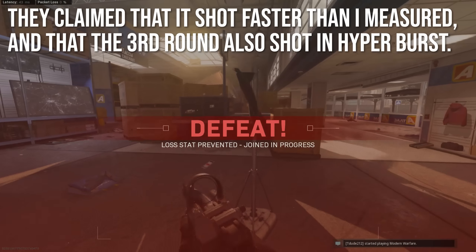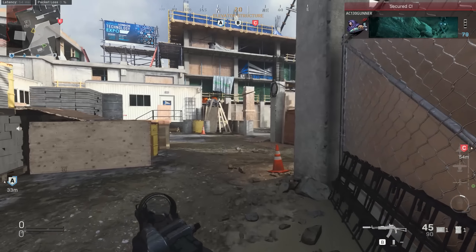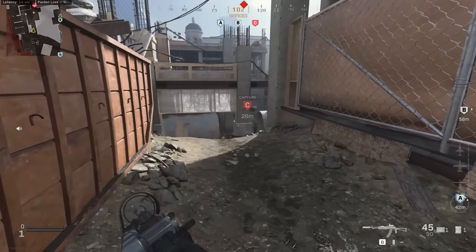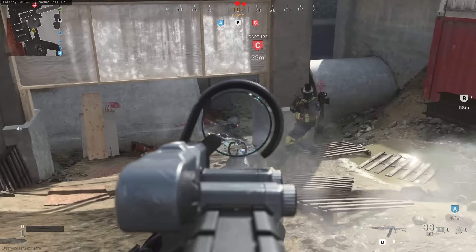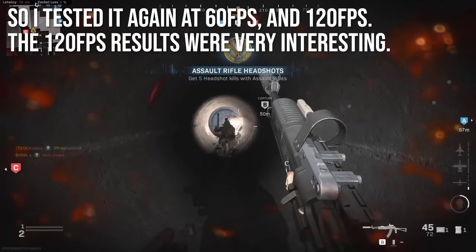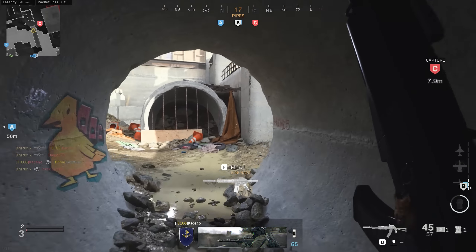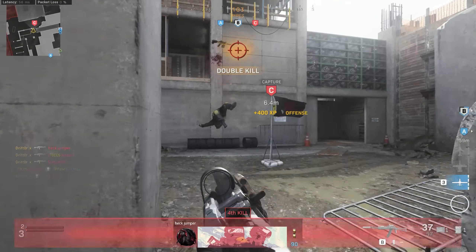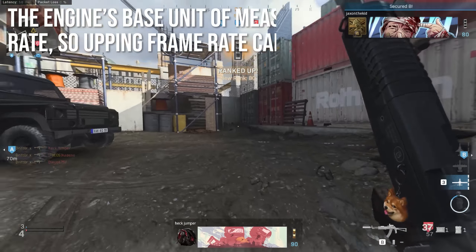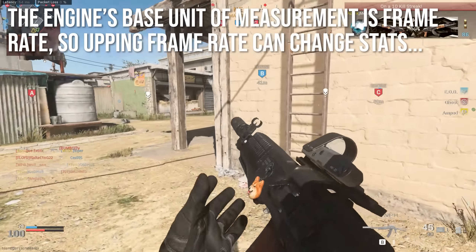They claimed that it shot faster than what I measured and that the third round also shot in hyperburst, giving it a much faster time to kill than I projected. So what I wanted to do is test this out again on my PC by first capping it at 60fps and then testing it at 120fps to see what would happen. The 120fps results were very, very interesting. I wanted to let you know that the Call of Duty engine's base unit of measurement is frame rate, so upping the frame rate can sometimes change gun stats, movement speeds, and fire rates.